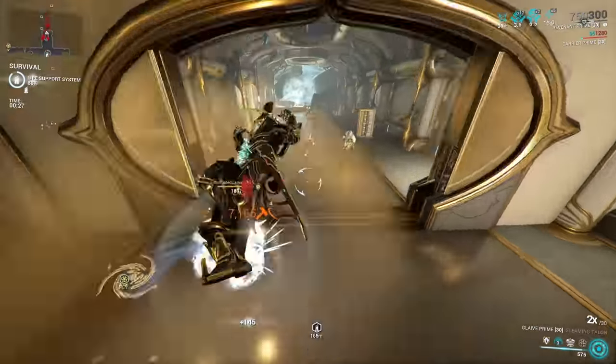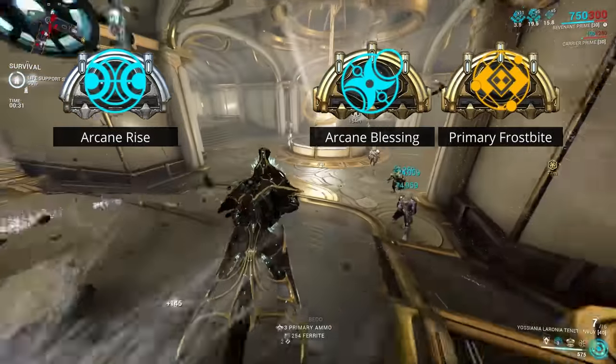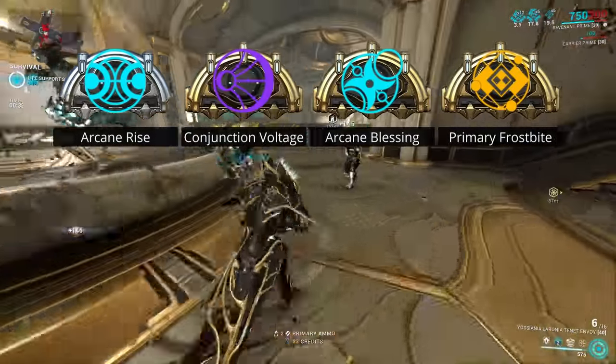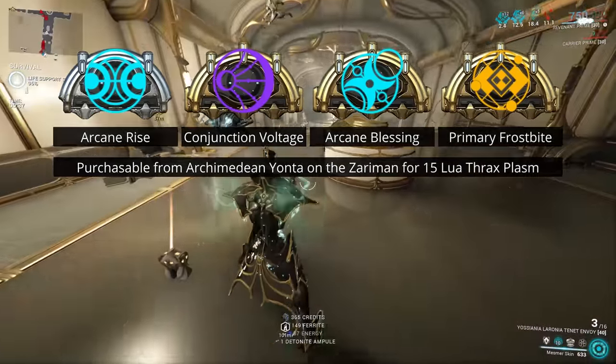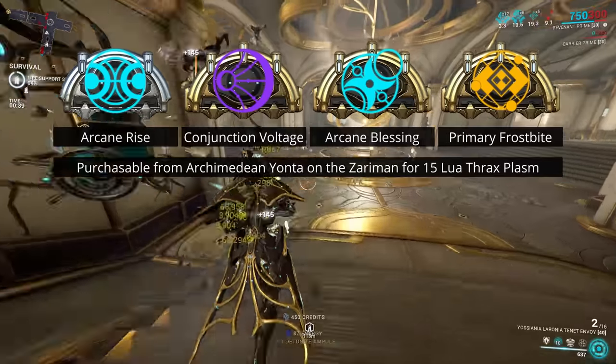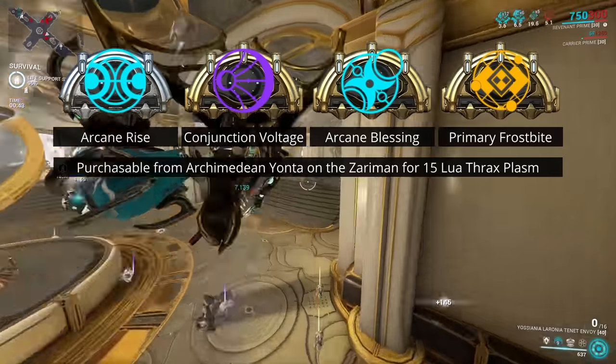The 4 arcanes added with Lua's Prey are Arcane Rise and Arcane Blessing for your Warframe, Primary Frostbite for your primary weapons, and Conjunction Voltage for your secondary weapons. Each of them can be bought at rank 0 for 15 Lua Thrax Plasm from Archimedean Yonta on the Zariman, and they can also be earned as drops from the higher tier Conjunction Survival mission Circulus.